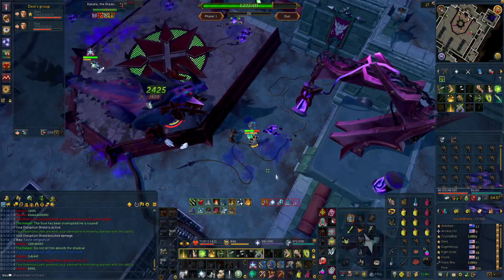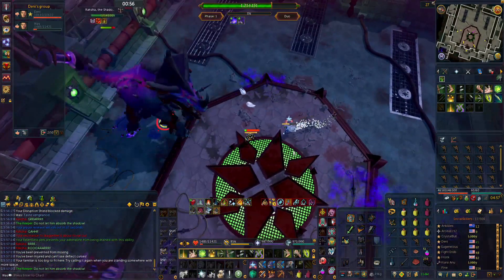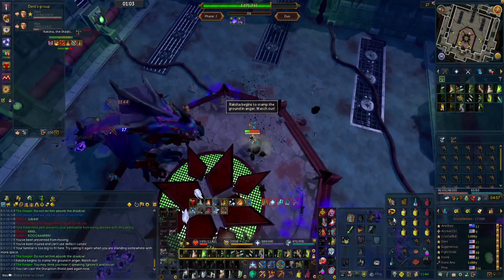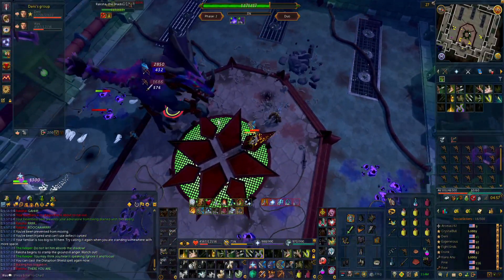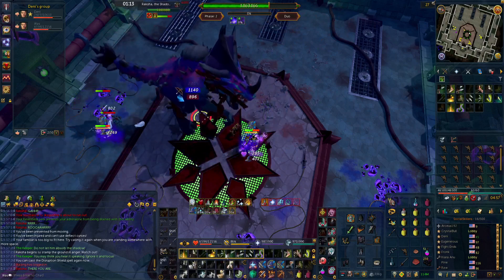Next up, we have a smaller but more general tip, and that is to save Disruption Shield. Disruption Shield is a lunar spell that will block all the damage you take on your next hit. It's unlocked via the Livid Farm. It's very powerful and a great tool at Raksha and all other bosses. If you save it for when you mess up a mechanic, because we all do at some point, then the dread of panicking and dying because of one stupid mistake isn't as prevalent.